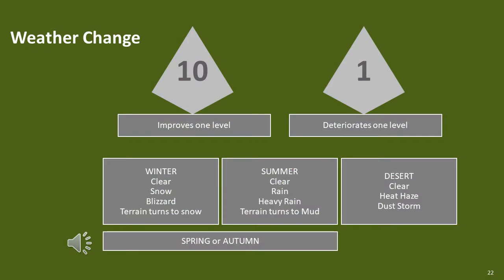This shows the three weather change paths, which are snow, rain and heat haze. In most cases, during winter snow will occur and during summer rain will occur. During autumn or spring, either rain or snow could occur depending on climatic conditions or a die roll. If in tropical climatic regions, snow cannot occur and the occurrence of rain will increase during wet season. If it's Arctic, rain cannot occur and the occurrence of snow will increase. If it's the desert, heat haze and dust storms will occur instead of rain or snow.